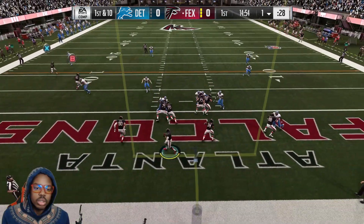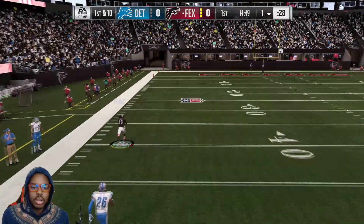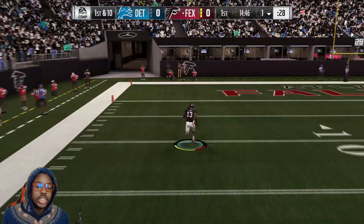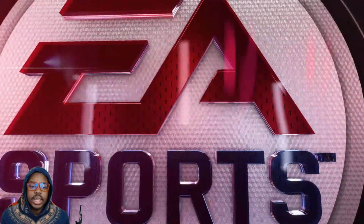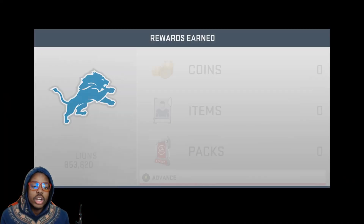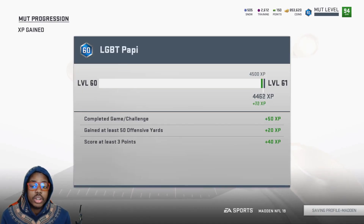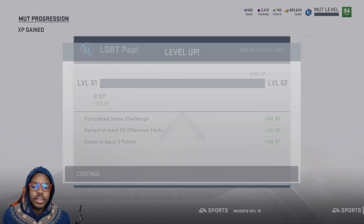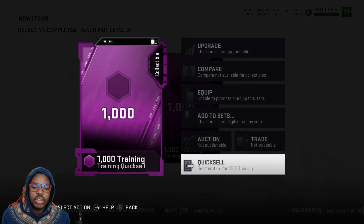Sometimes they'll blitz you — just step a little bit to the side and then boom, touch pass, lead it up, gone. Sometimes you'll get a bad animation where you're falling — just dive into the end zone. Easy right there. You'll literally get up to like three levels an hour doing this. It's boring, but if you're not really paying attention you can do this, or get someone to help. Right there I reached level 61 — you get that thousand training from that.